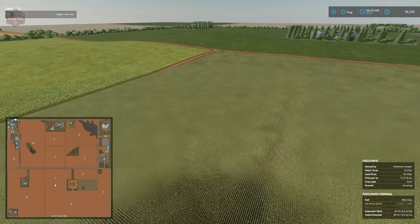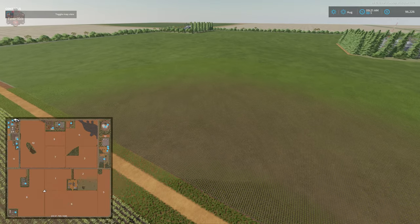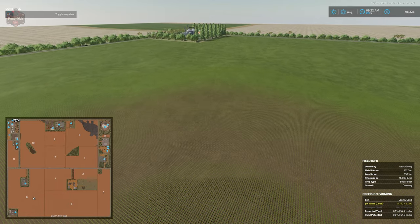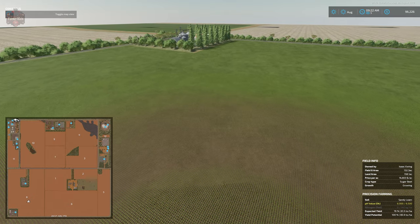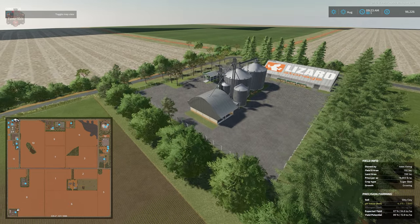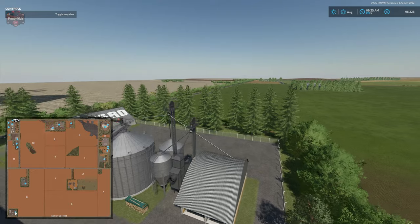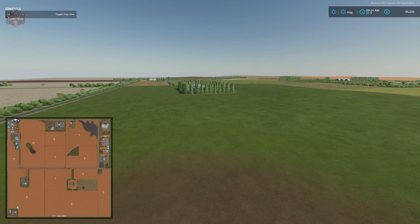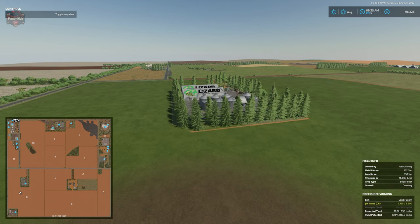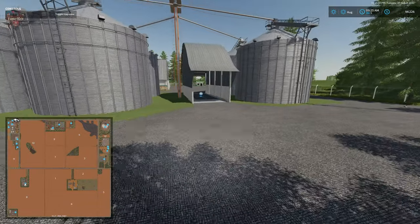We are going to give the map a full point with respect to production — four production areas. Field 13, which isn't really a field, could be used for production placement or plowed into a true field. We're giving the map three quarters of a point for selling crops because we're missing the ability to sell planks. With respect to farm customizability, since the starting farm cannot be customized and the larger farm only partially, we give a half point. Here we have another grain sell point.